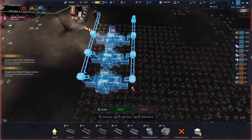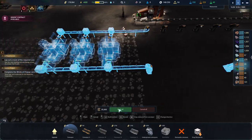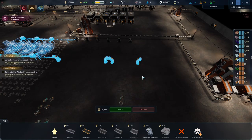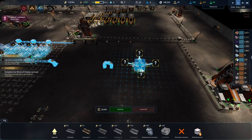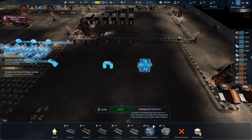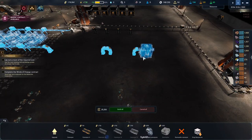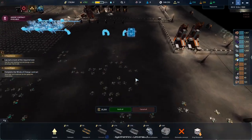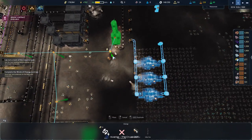We'll do the same on the outputs — we don't need these on the outputs at all, it's not cheaper or more expensive. I'm tempted to put a container here — a little container in line with that. It'll come up and attach there, and this can still come down. This container will be the drop-off container and this one will be the pickup container. So we've got another buffer — more storage is good, right.